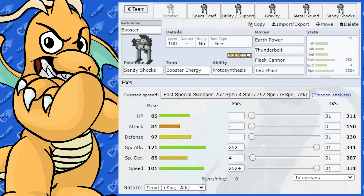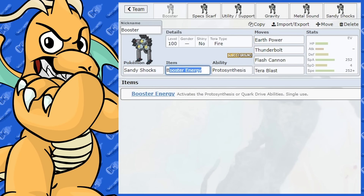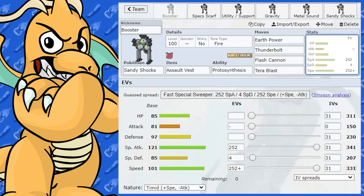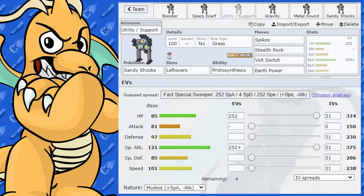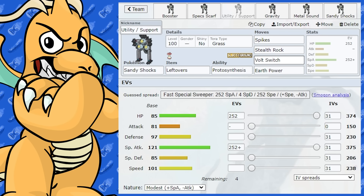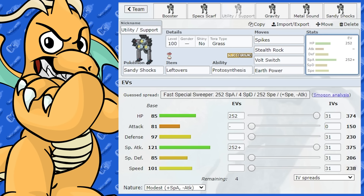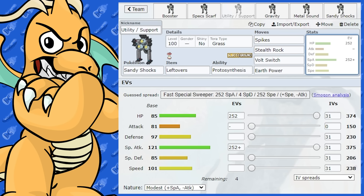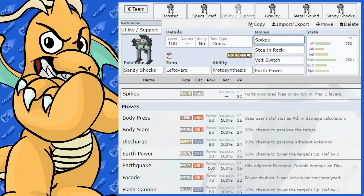People might also run Booster Energy, or even Assault Vest with four attacks — that gives a little more bulk on the special side and could surprise the opponent. Another viable set is a Utility Support build. Sandy Shocks gets Spikes and Stealth Rock, which is pretty good, along with Volt Switch. You can set up entry hazards and then Volt Switch out of a bad matchup. I've built this one as a bulky Special Attacker: max Special Attack, Modest Nature, max HP, and Leftovers as the item, so you can take a couple of hits while setting up Spikes and Stealth Rocks.